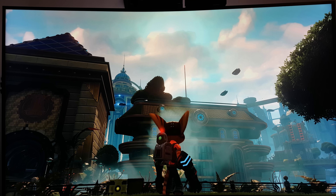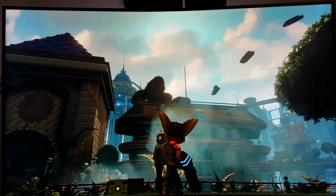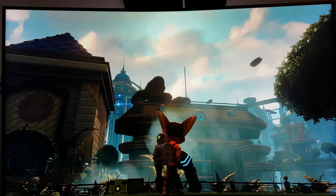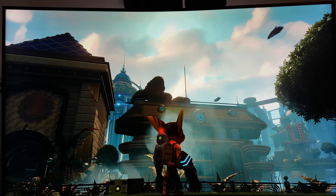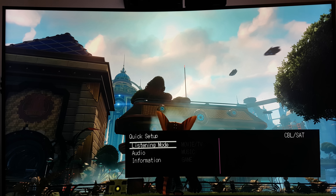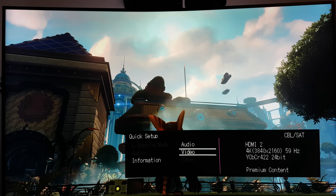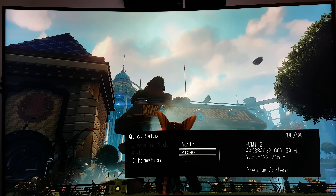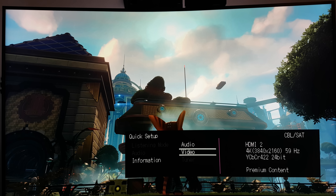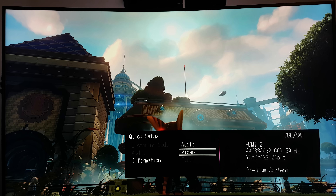Right now I have it set at automatic and it is going to 4-2-2 chroma subsampling, which is wrong. HDR10 is supposed to be at 4-2-0 chroma subsampling, so right off the bat we're getting wrong information. I went into my receiver to see the exact information on the video, and as you can see we're in 4-2-2 chroma subsampling — incorrect for HDR10. It should be 4-2-0, but interestingly it's saying 24-bit, which is 8 bits per channel — 8-bit color.